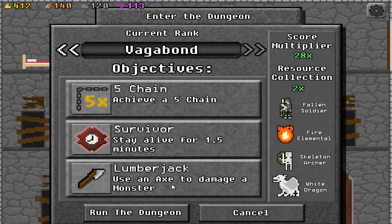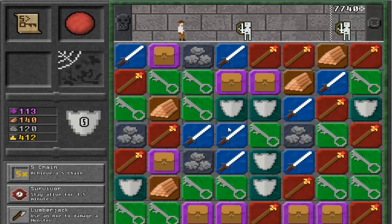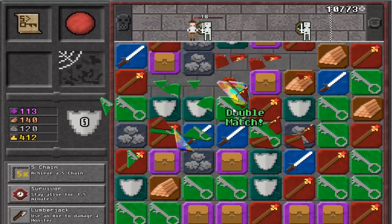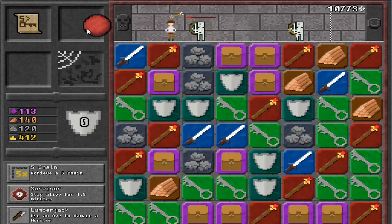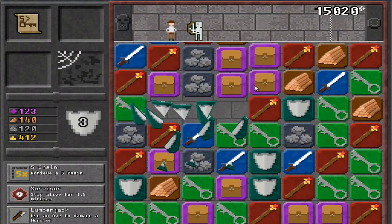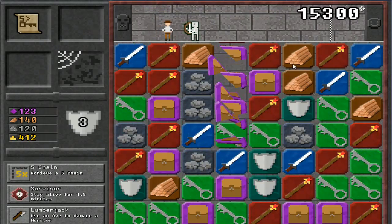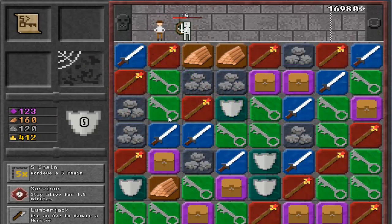We got this! Survivor — stay alive for 1.5 minutes? Right now that'll be like at 10:30! Achieve a 5-chain lumberjack — use an axe to damage a monster. Alright, let's do this! Already damaging. Ball — probably wasn't the best use of the ball. Shield, shield, chest, 4-hit.